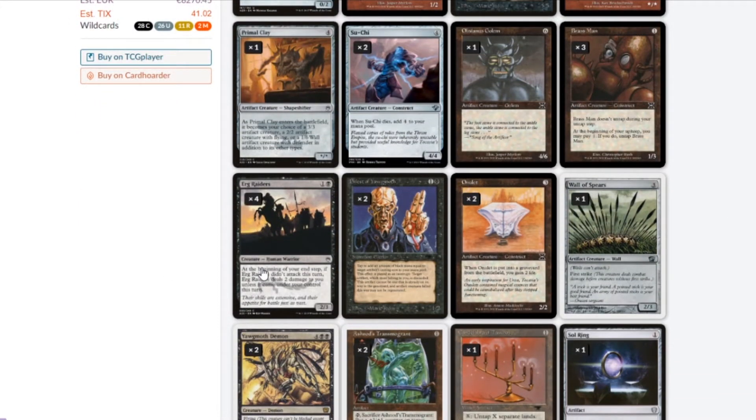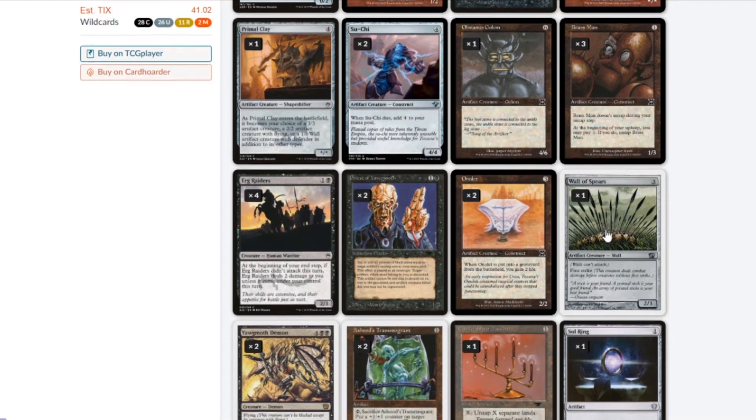For the Urza's Graders it's a two-mana 2/3 — just so strong. Priest of Yawgmoth adds a lot of mana, which we're going to be needing. Amulet — three mana 2/2, when it dies I gain two life, very good for stalling and gaining life. Wall of Spears has first strike and is a 2/3 for three — very strong.